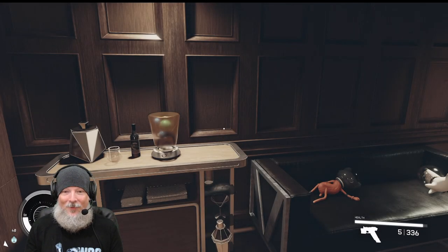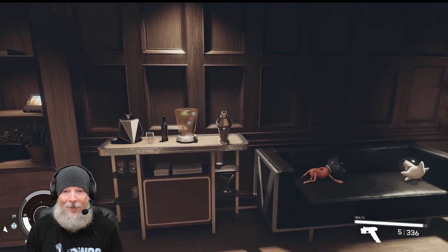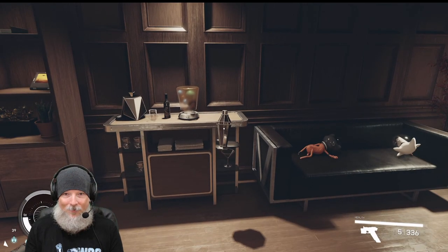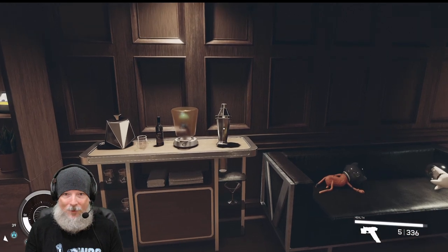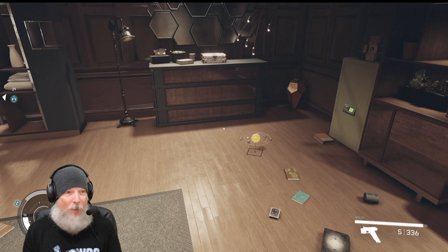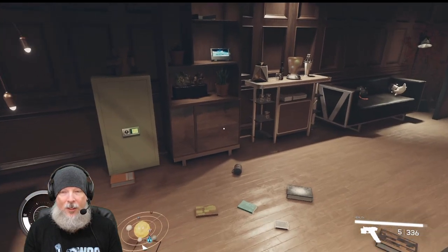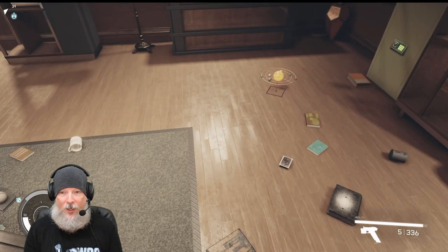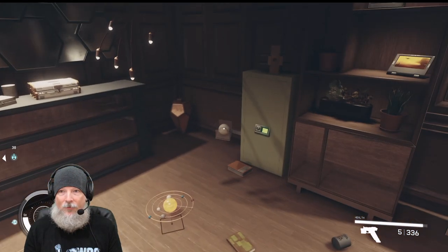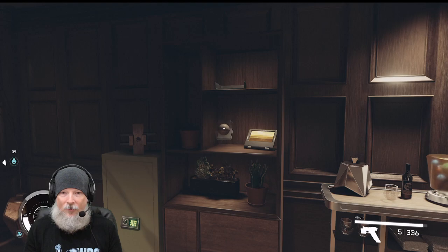Anyway guys, this is me figuring out how to place items in Starfield, and it's hilarious — it is a learning process for sure. I am not very good at it yet but I am getting better. The big thing for me is I haven't got a ship yet with all the bunks and berths I want, but I can at least start decorating my constellation room here at the Lodge with these little things. I've found lots of cool lamps, books, decks of cards, coffee mugs, and there's a baseball thing — we could put that on a shelf. I totally have a shelf right here!